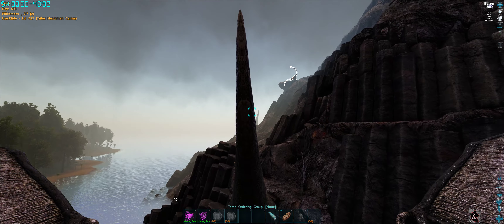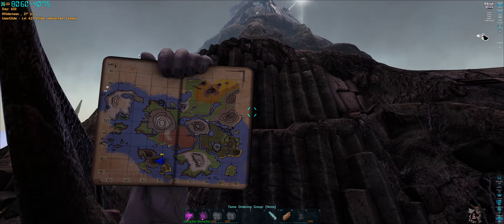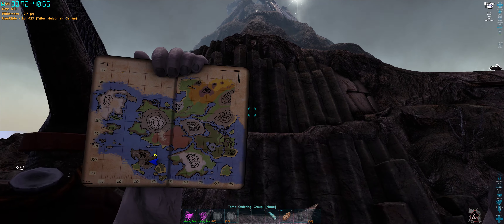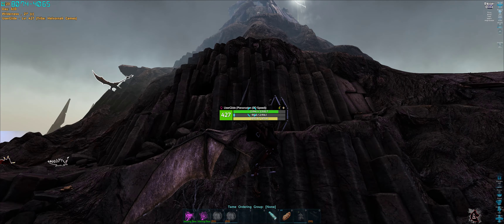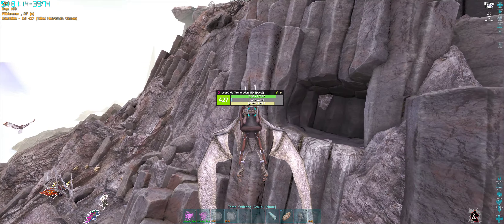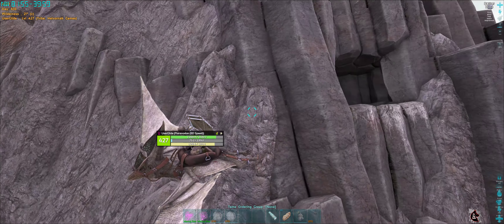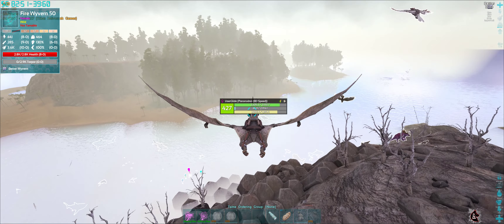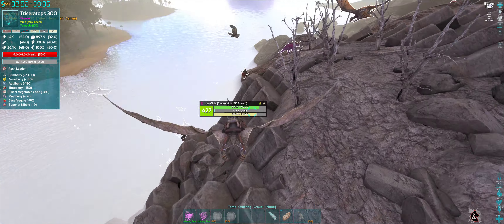If we look quickly at the map - there we are. You see the island with the two mountains on it, that's where we are. We're going to go around both sides and essentially collect every wyvern egg we can find. There's none in that first cubby, so we'll just start working our way around.